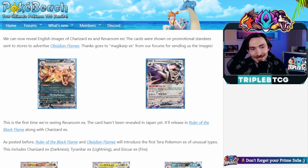Next up though, we are getting Charizard EX as well as Reverum EX. Same thing, if you're wanting to get some early testing in, just copy these images, save them, go to Pokegear, you can start making deck lists with them, or print them out as proxy cards, which is a great way to get going.